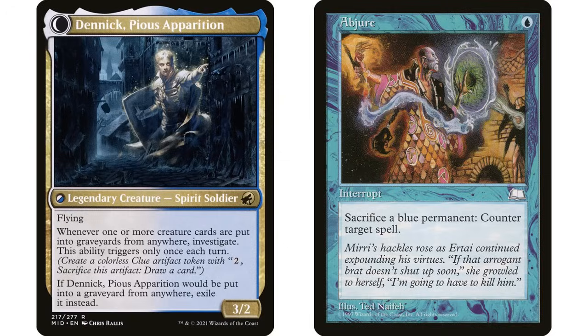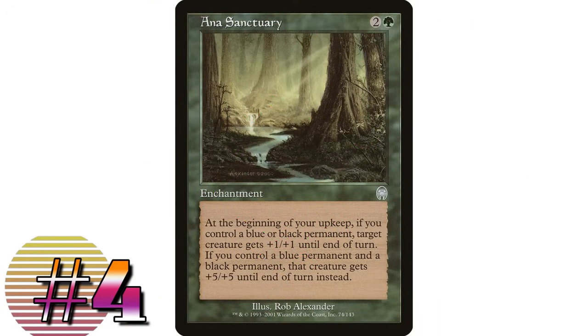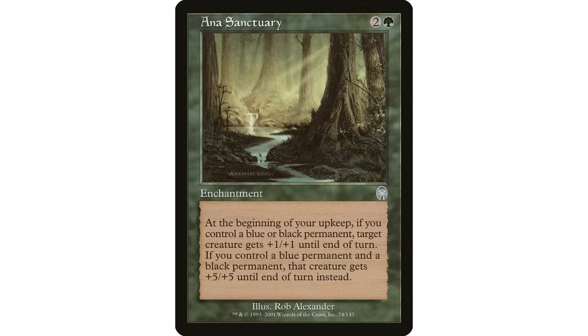Next, Arcane Sanctum — two and a green, enchantment. At the beginning of your upkeep, if you control a blue or black permanent, target creature gets plus one plus one until end of turn. If you control a blue permanent and a black permanent, that creature gets plus five plus five until end of turn instead. For only three mana, every single turn you could be giving your commander — which in a blue-black-green deck is almost guaranteed to be both blue and black — a plus five plus five for free.